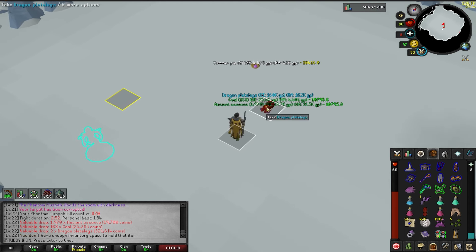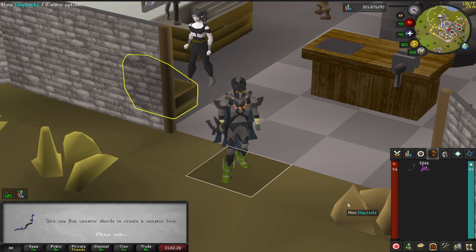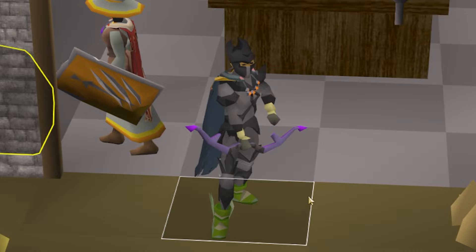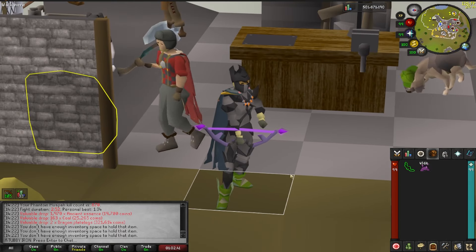Let's go make the bow. 'Do you wish to use 5 Venator Shards to create the Venator Bow? This process is non-reversible.' Yes, give me the bow. There it is - Venator Bow on the Iron Man. I am looking like an absolute beast. I'm so happy - I am now one step closer to entering the Coliseum.